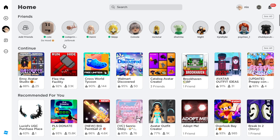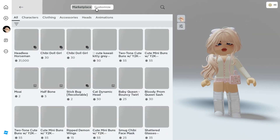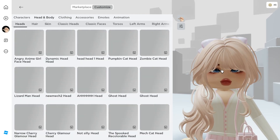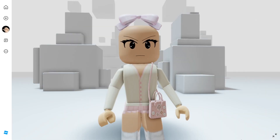Now to check out the heads that we've got, go to your avatar catalog, go to customize, and go to your head section. You will see all the heads that we've got. Let's go ahead and check them out.